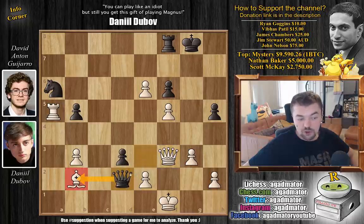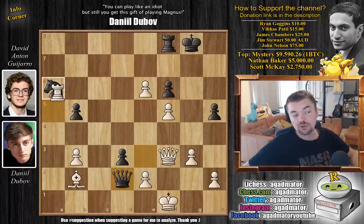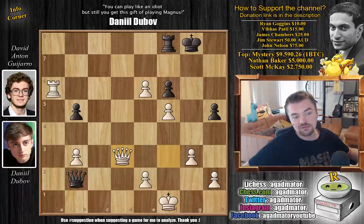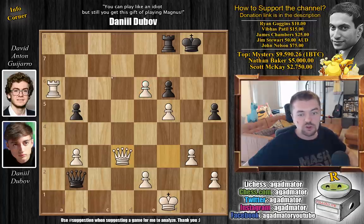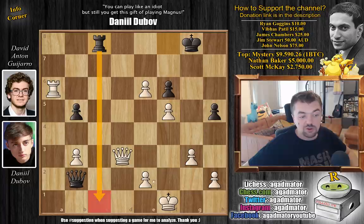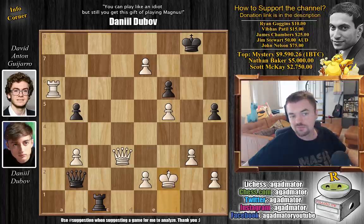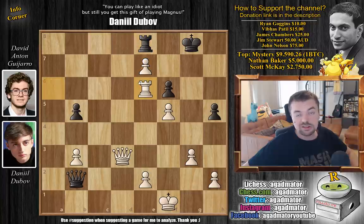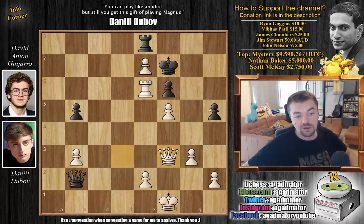Now queen to D2, attacking the bishop. Capturing doesn't really do much — for example captures with check, you capture with the queen, and there's no continuation for Black, no useful checks. Here after queen to F3, we have queen to D2. Dubov just captures the knight — rook captures on A5, queen captures on B2, and now queen captures on D3. Dubov's passed E6 pawn is simply too strong. Rook to C8 prepares rook to C1 check, but Dubov says that's nothing, just pushes the pawn. Even if you deliver the check, he just moves the king — no good continuation for Black.